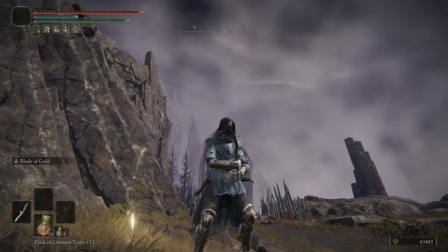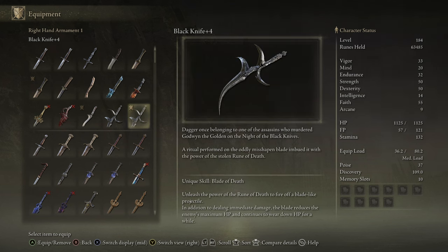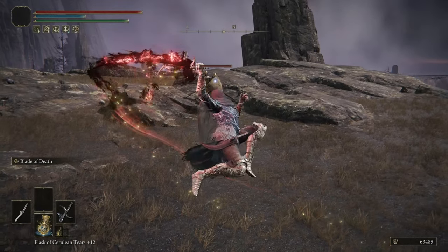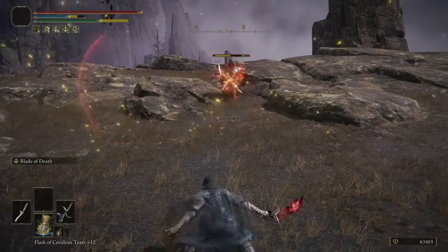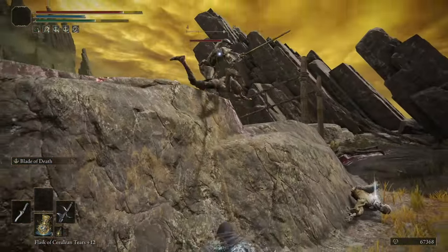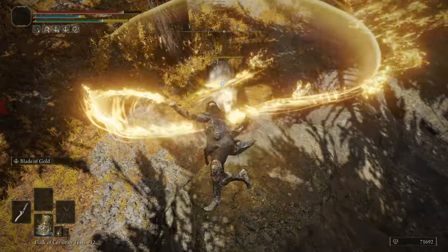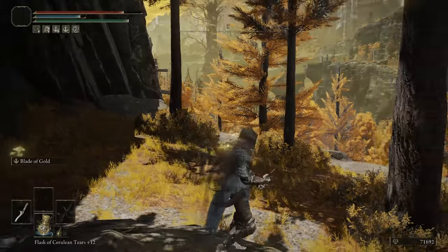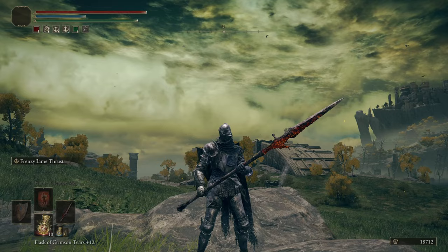The Black Knife is probably the best dagger in the Faith weapons category. It has decent Dexterity and Faith scaling, and the Ash of War Blade of Death is really what makes it stand out. It shares an animation with the Blade of Gold, but it will damage the enemy, reduce their maximum health, and continue to wear down their health over time. You could combine this with the Erdsteel Dagger for a really interesting dual-dagger build.